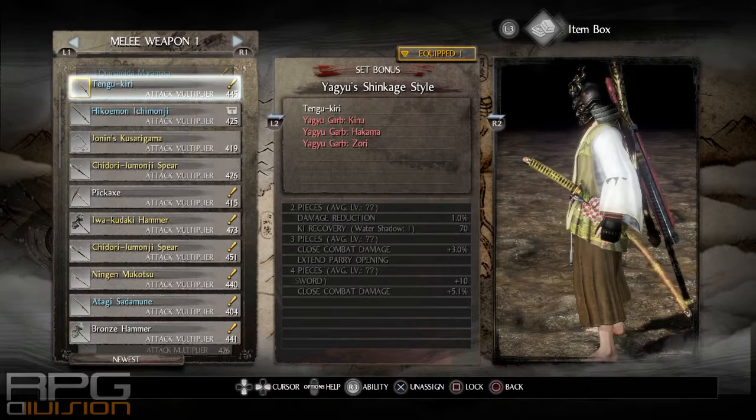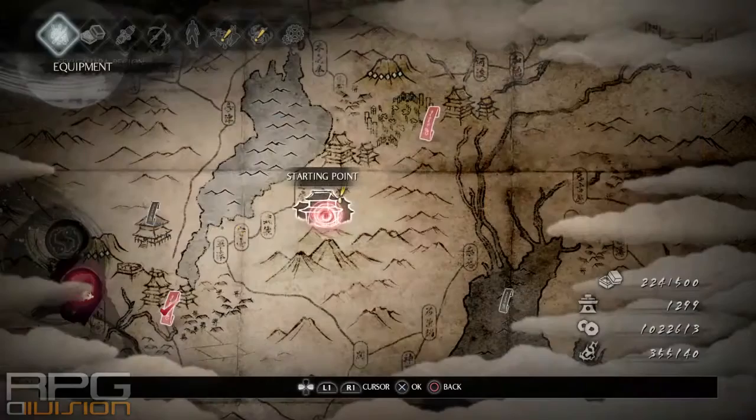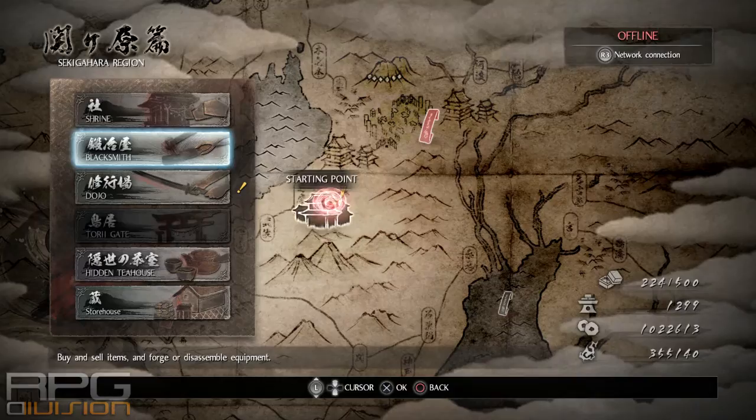Here is where you get the Yagyu complete set with the weapon. It has only three armor pieces but it has a weapon that cannot be obtained by normal measures. First of all, let's get on with the weapon immediately. You can get the weapon by doing the dojo mission called 'The Sword and the Zen.'